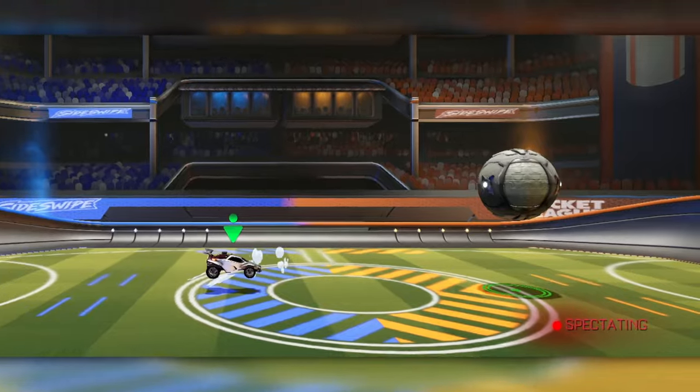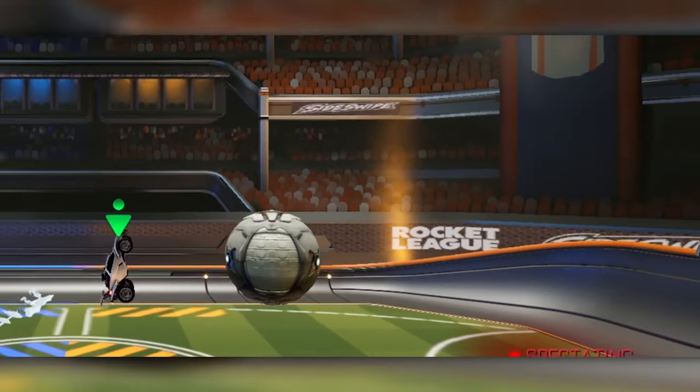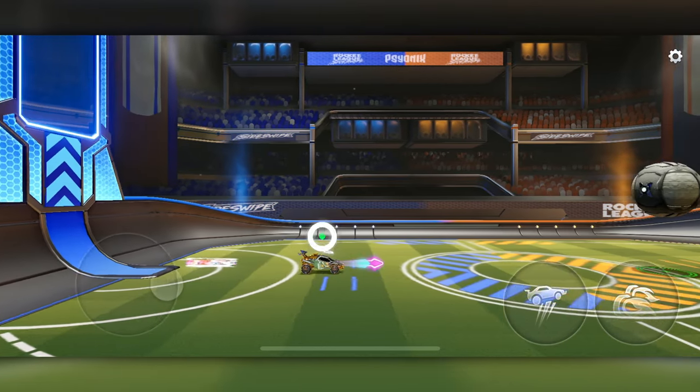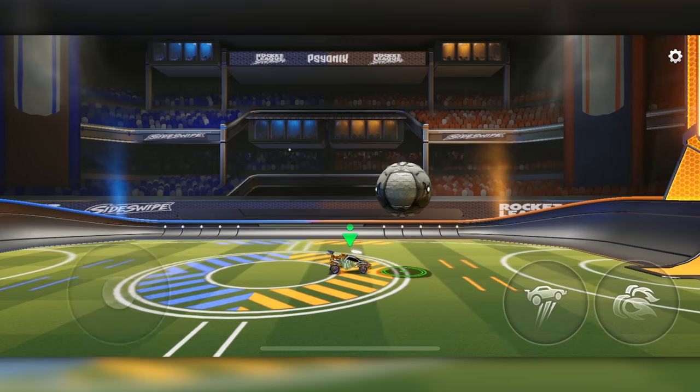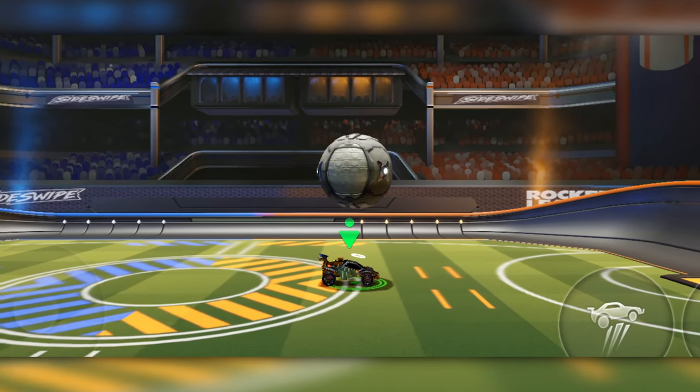During this spectate section, you'll notice that the ball is hovering in mid-air, quite low to the ground, and this is perfect for our stall training. To practice our first stall, all we need to do is drive up to the ball and align the middle of our car with the middle of the ball. And now we're ready to stall.